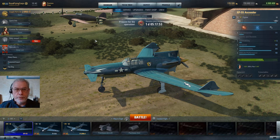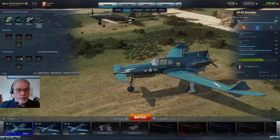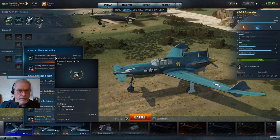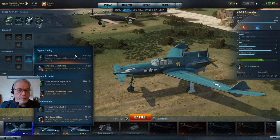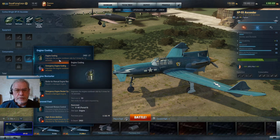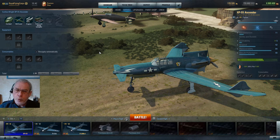Looking at the equipment and consumable slots in raw form: for the cockpit, you'd probably put a gun sight; for the airframe, since this is a turn fighter, a lightweight airframe is ideal; and likewise a lightweight engine. For consumables, I'd recommend a fire extinguisher for the airframe, pneumatic control assist — which aids turning for 10 seconds — and for the engine, engine cooling, which adds 10 seconds of boost to help chase down a heavy or flip a sector.